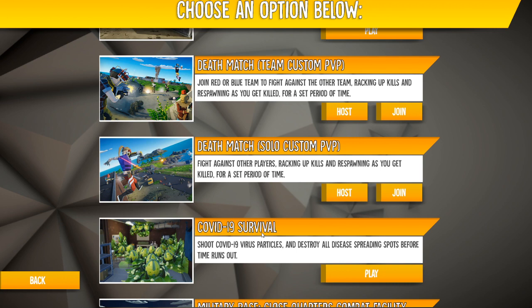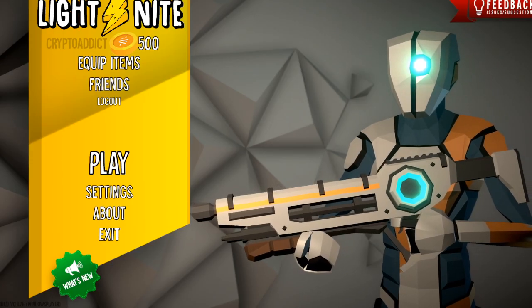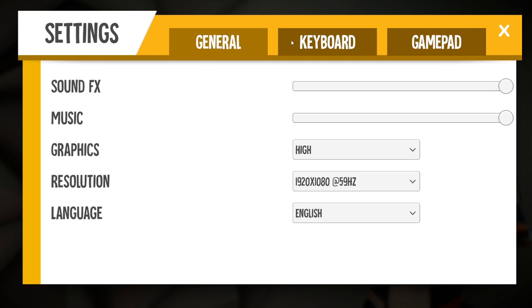You earn Satoshi while playing the COVID-19 Survival mode. Just shoot COVID-19 virus particles and destroy all disease-spreading spots before the time runs out.